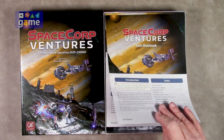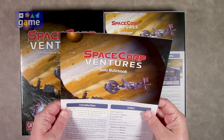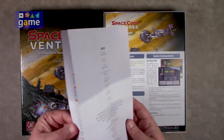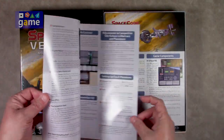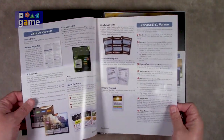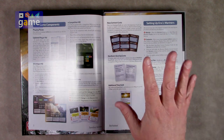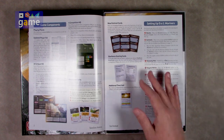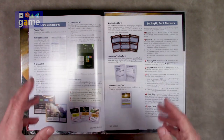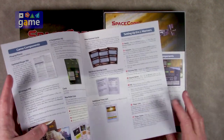All right, so the first thing you start off with — most importantly — the solo rulebook. This is part of GMT's newer, glossier printed material, which reflects the light. They had it in Atlantic Chase as well. A little strange for them — I prefer the matte printing that they normally do — but you probably won't have to refer to this too much. This is a very small solo rulebook.